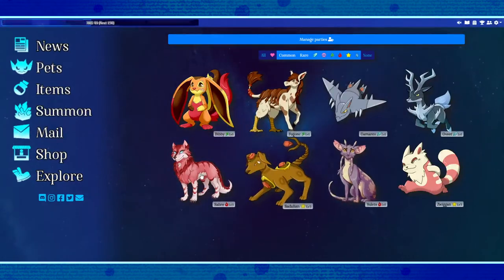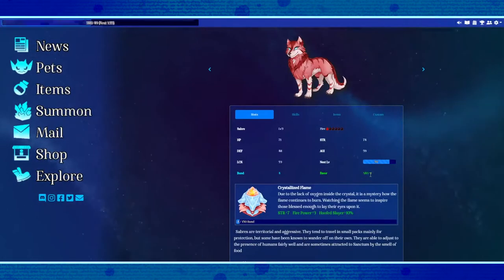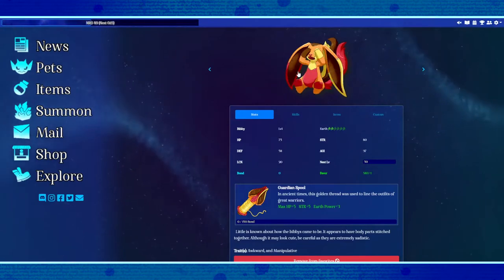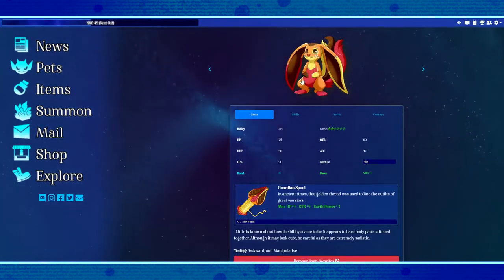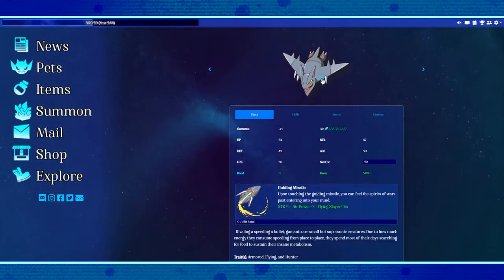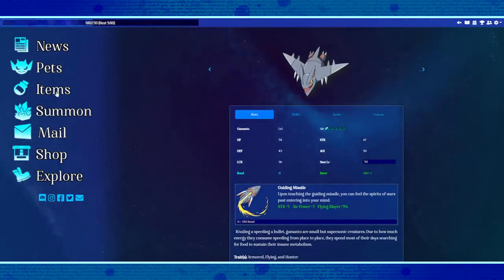Back to the pets. There's a lot of information displayed on their pages, so it's wonderful that tabs are utilized for ease of digestion. In the first tab, you've got their stats, information on their special ability if they've got one, a bond progress bar which will increase the more you explore with them, what their traits are — which can play a factor in the sorts of training they can participate in — a paragraph rich with information about their species, and a favorite button. I assume that'll come in handy when you've got a ton of pets and need a quick method of picking some out from the rest.